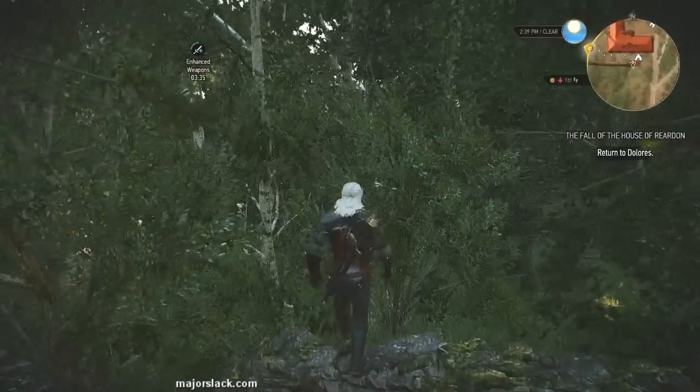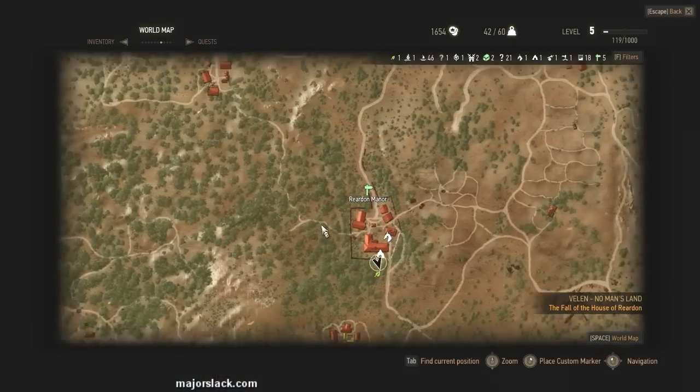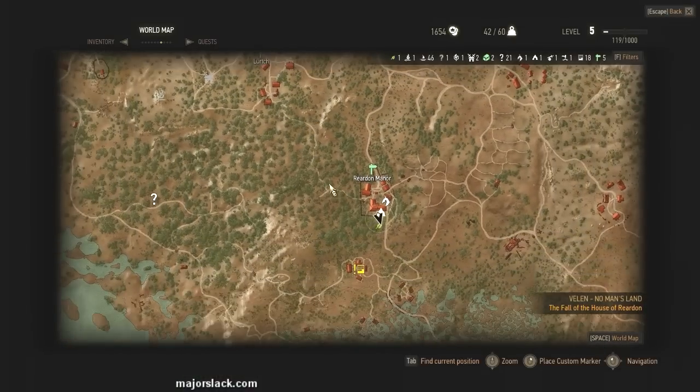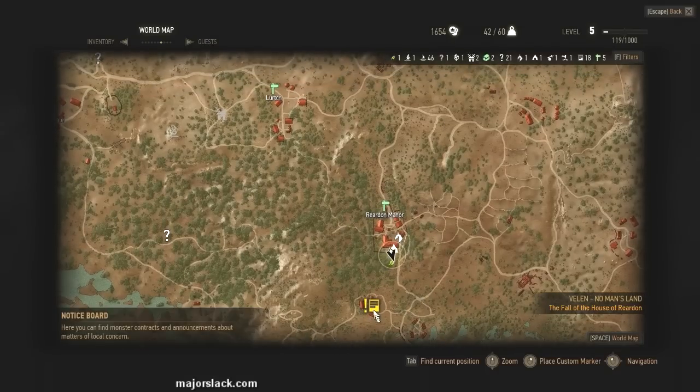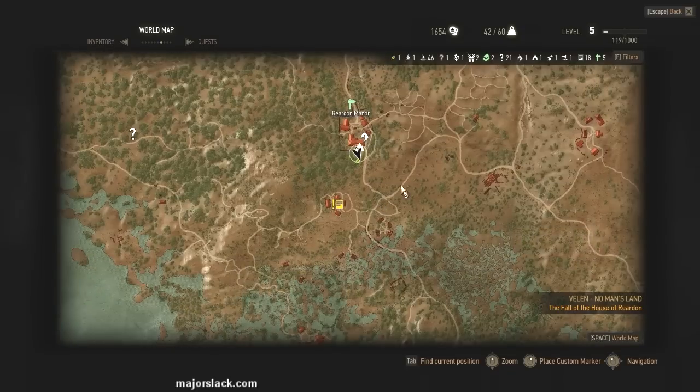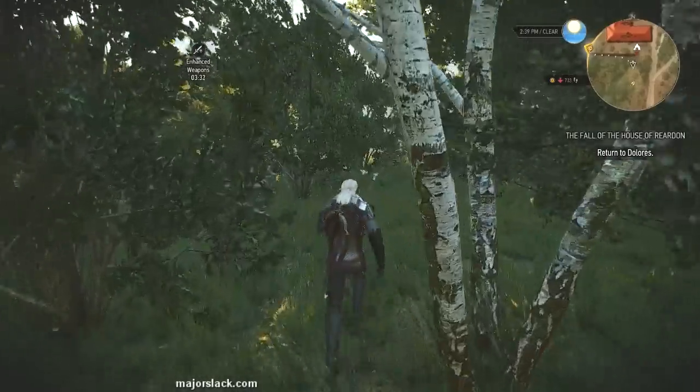We could go back to the Lurch signpost but that's far away — further away than the Downwarn signpost, which is right there. That's the town of Downwarn, and we can hit up that bounty board to reveal a whole bunch of new undiscovered locations around this area. Let's do that before we head back and break the news to Dolores.